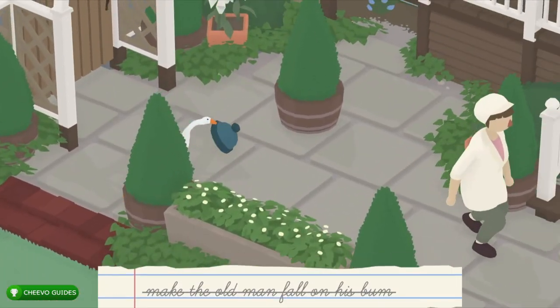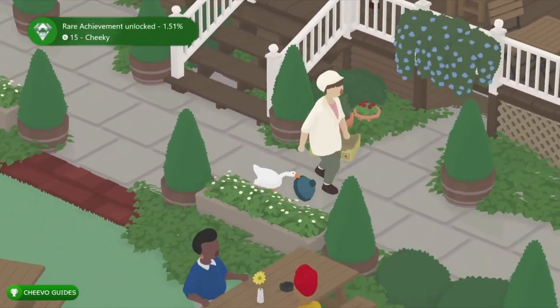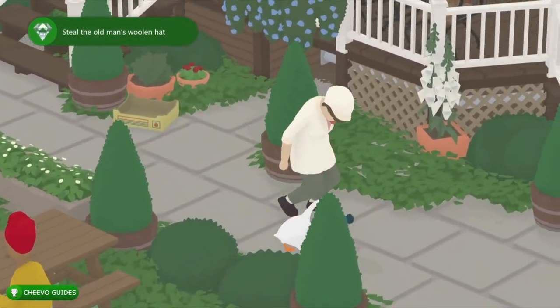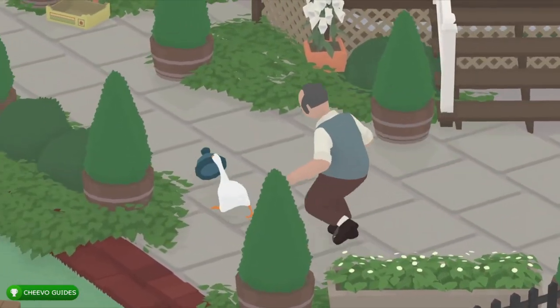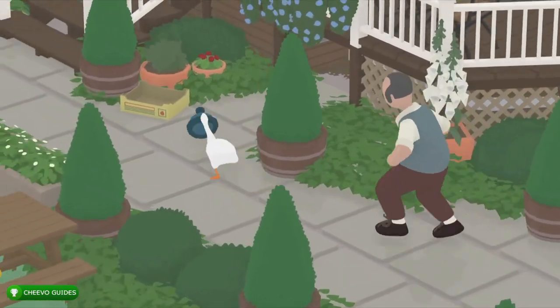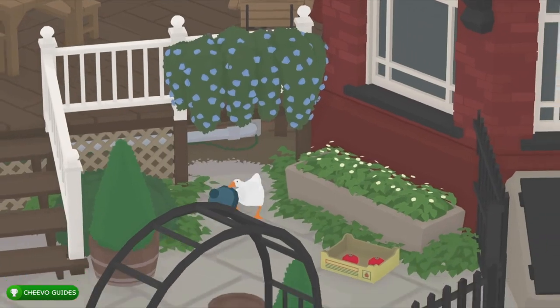Once you take his hat, make a run for it. If anybody chases you, you can go ahead and hide in one of these little areas. You also get an achievement called Cheeky for stealing the old man's hat — that's worth 15 gamerscore. To avoid the guy, you can walk over to this little area right here and just hide until he leaves, then go ahead and exit.